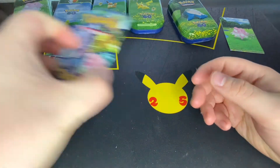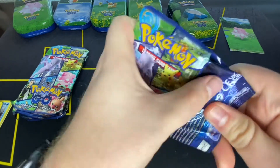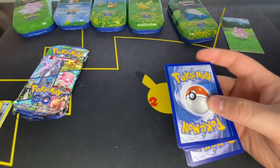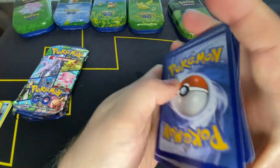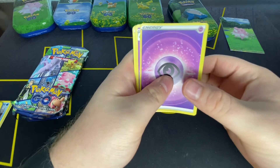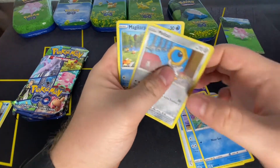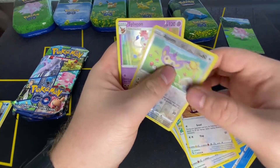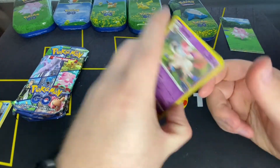Oh, zero for four. Not even a Radiant Charizard. Not even an Alolan Mewtwo. Psychic Energy, Xatu, Rare Candy, Slowbro, Squirtle, Meltan, Magikarp, Bidoof, Pidove, Aipom, Sylveon. Wow, still nothing.